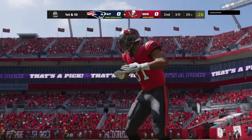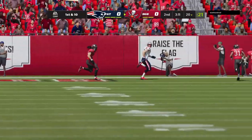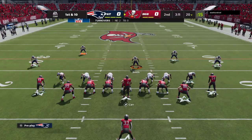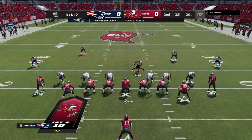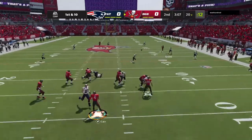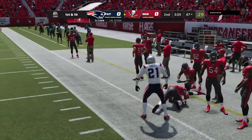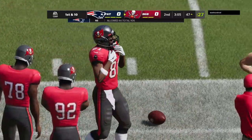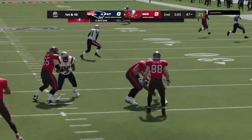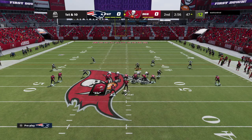It's a touchback, and they'll take over at the 20-yard line. The Bucs' offense set to begin their next possession — they had a drive that stalled out last time, went for it on fourth and didn't get it. And this is caught right along the sideline — what a job of keeping the toes inbounds. A big connection on that one, 33 yards. The line of scrimmage moves all the way across the 50 as they come up first and 10.